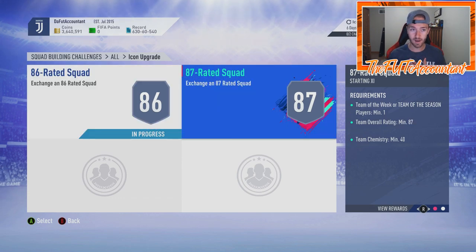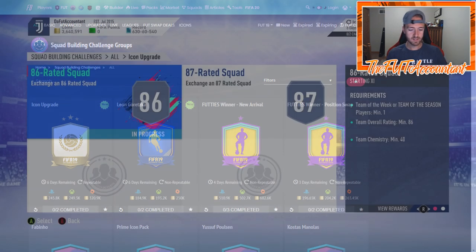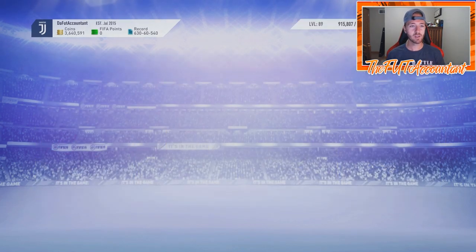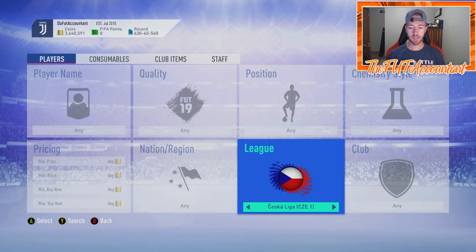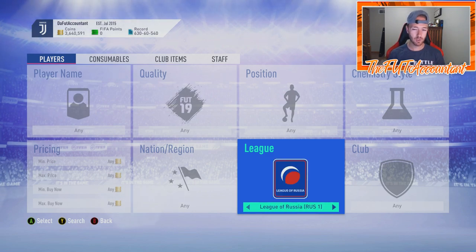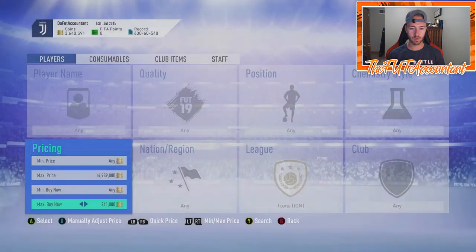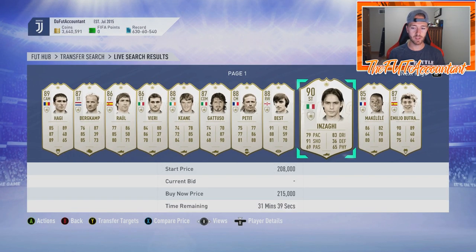Right off the bat, it takes an 87-rated and an 86-rated squad, and it's costing around 250,000 coins on Futbin. Basically, what EA did was base the value of this SBC on the icon market floor from yesterday. The icon market floor before this SBC came out was around 250,000 to 270,000 coins. That makes sense because people were using icons in some icon SBCs, which held the floor of those icons up a little bit.